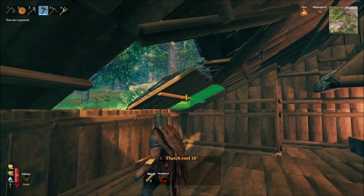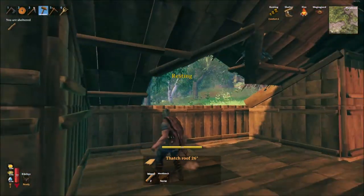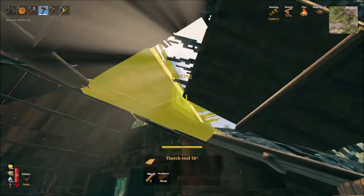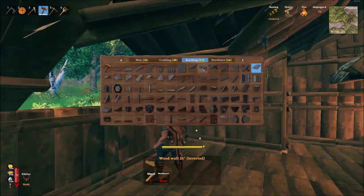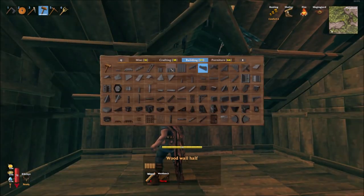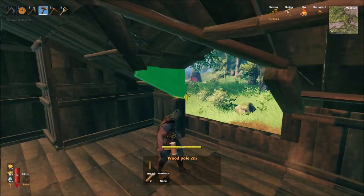That completes the build, but I've also added a simple bay window to where I'll be placing the sleeping chambers of the house for a picturesque view out into the meadows and sea. This is done by using some 26 degree eye corner roof tiles, filling the gaps in the roof with some 26 degree wood walls, and then using beams to form a window cross so that nothing can climb in.